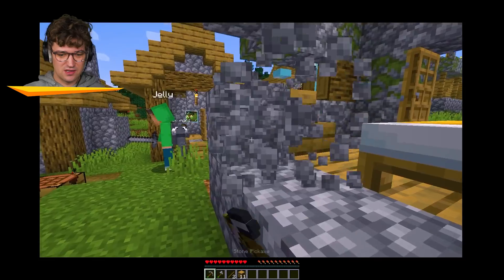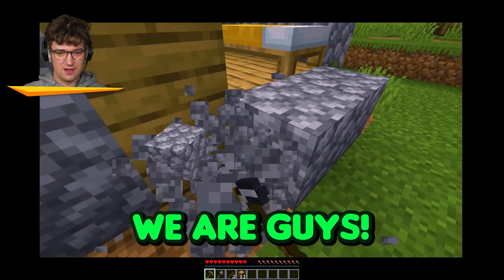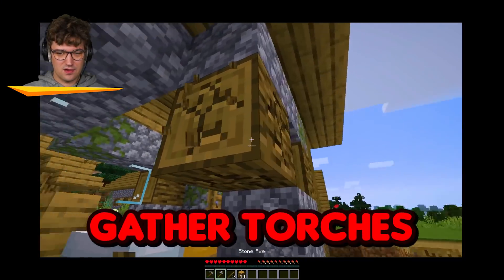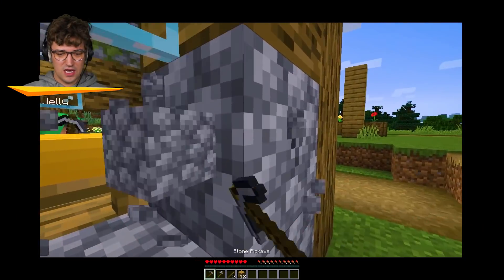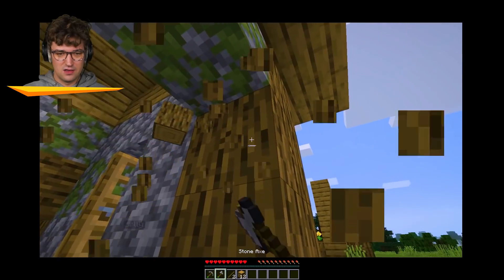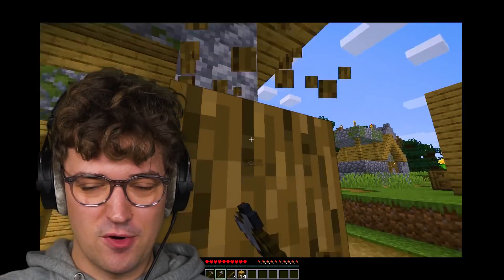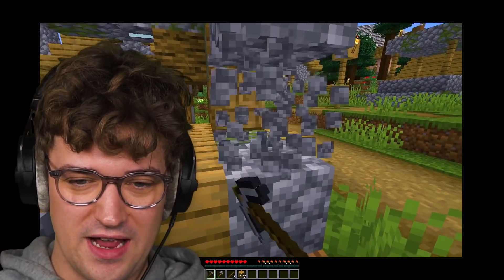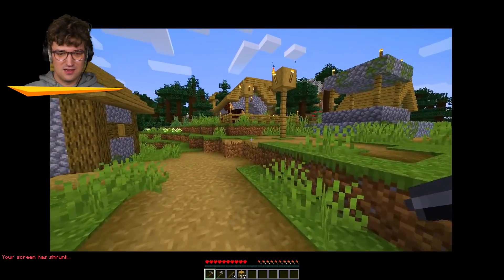There we go. Look how quick we are, guys — we've got the iron pickaxe. So now we need to get some torches, or we find coal — it's probably quicker. Yeah, that is probably — I actually agree with Jelly for once, Josh. We should probably just find coal and iron and stuff, but there are various torches dotted around the place.